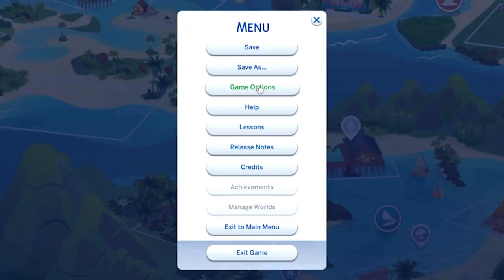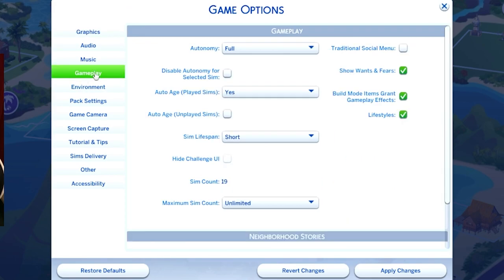Go to options, game options, then gameplay. As you can see my sim lifespan is currently set to short, so I'm going to change this to normal. Make sure you apply those changes. Then, just for peace of mind and to keep the ages they were currently on, I turned off auto age — so 'auto age played sims' set to no. Apply those changes once again.